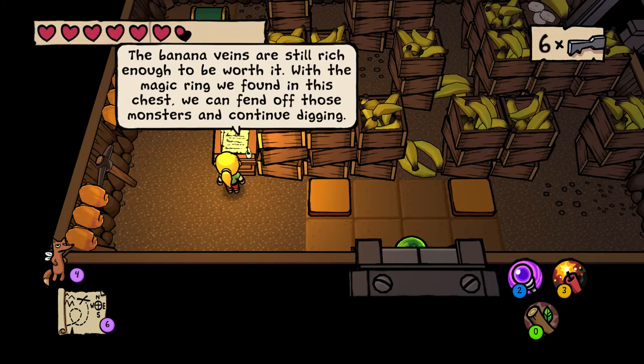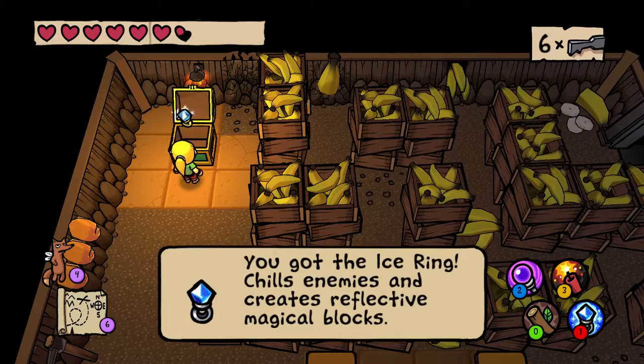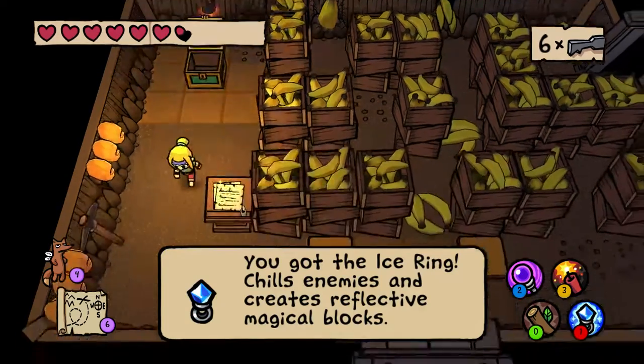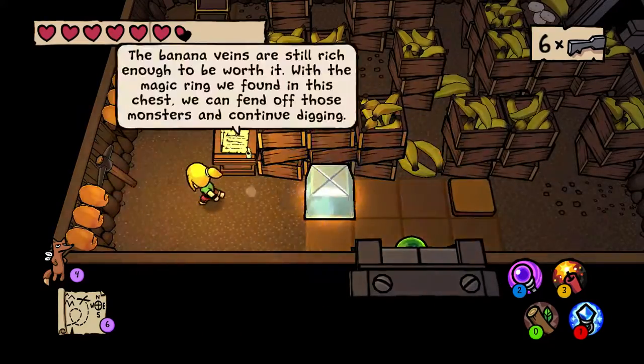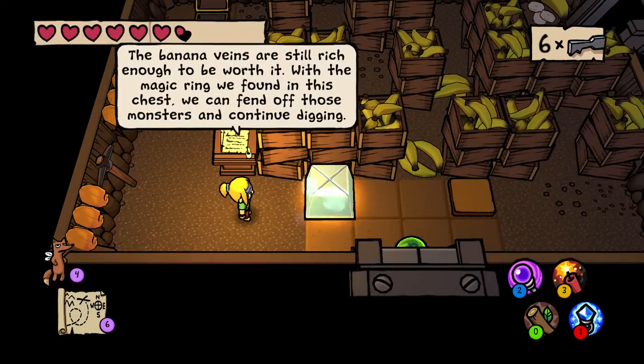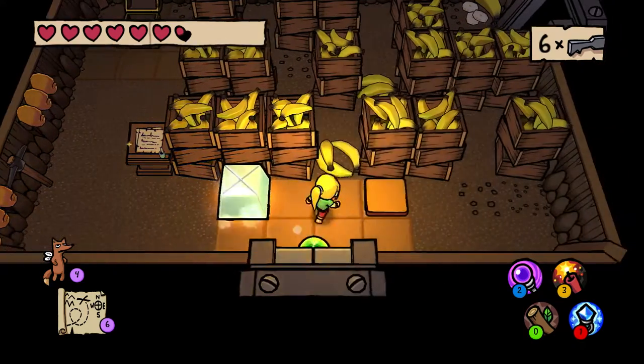This magic ring we found in this chest — we can fend off those monsters and continue digging. Got the ice ring to chill enemies and create reflective magic blocks. It's on the B button, so now I can make blocks. And they can be destroyed even without the fire sword — cool.